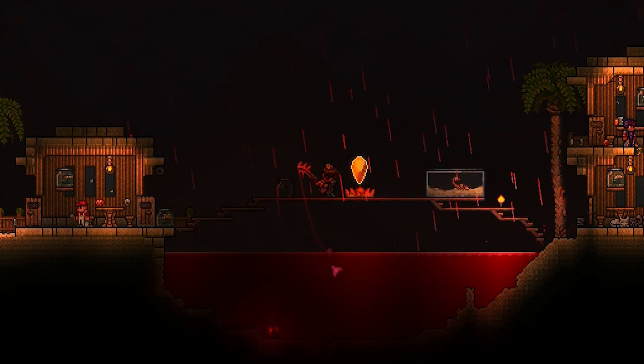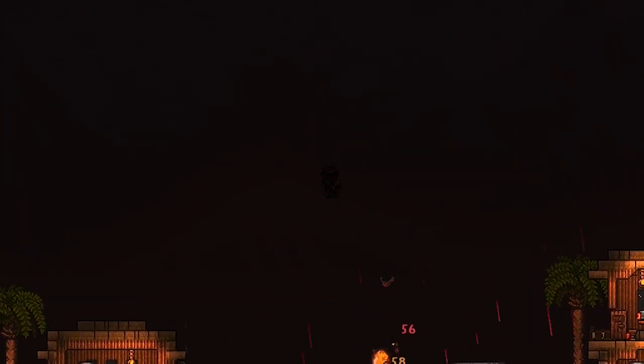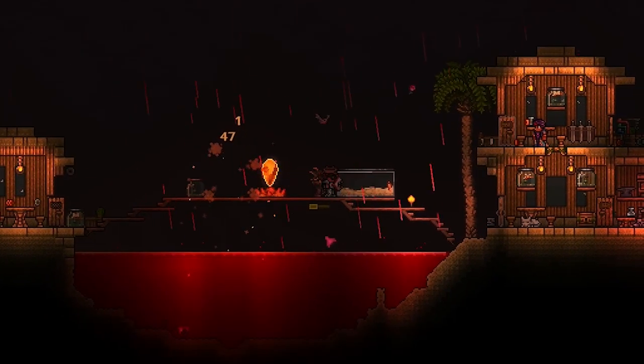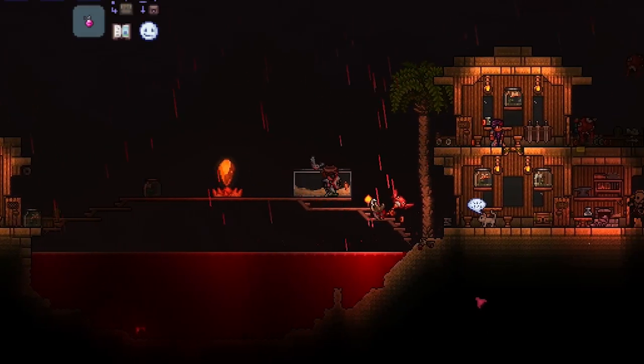The Vampire Frog Staff is a very early game weapon that you get from Blood Moon Fishing. You fish in the Blood Moon in pre-hard mode and it will occasionally spawn Zombie Merman and Wandering Eye Fish, and there is a chance for them to drop the Staff. It is a very low chance.